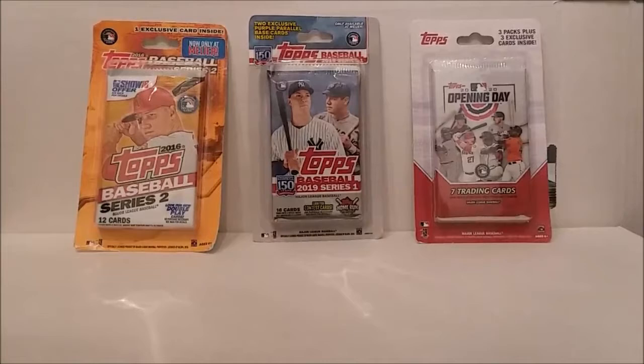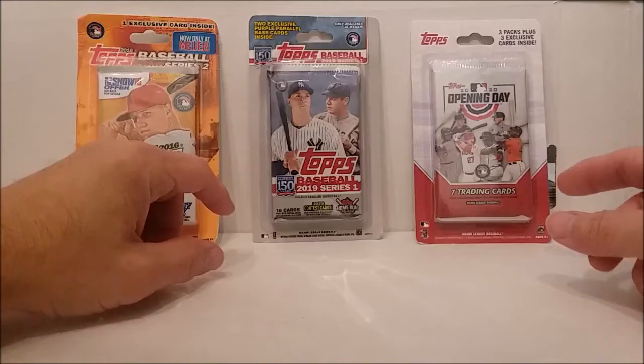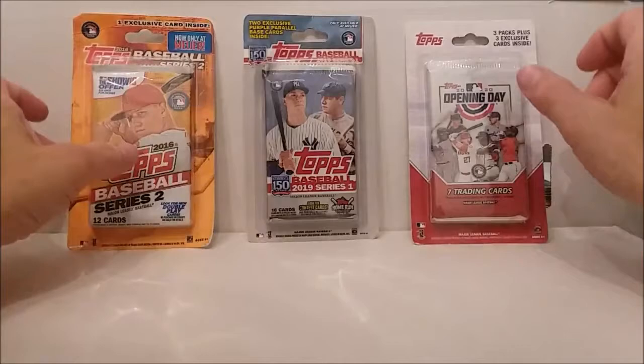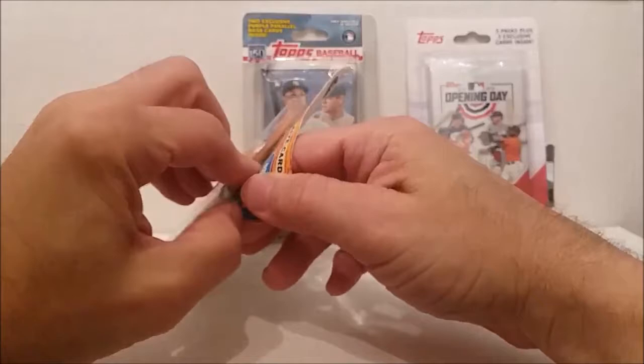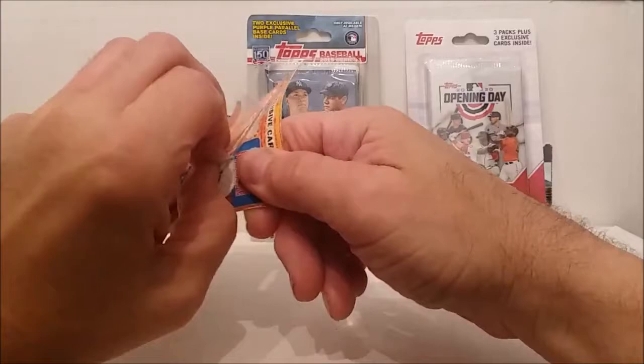Hello everybody, Tim from Tim's Cards and Comments back with another video. We have three random blister packs — Topps blister packs with the purple cards in them, only available at Myers. We have a 2016 Topps Series 2 pack, a 2019 Series 1 Topps, and the 2020 Opening Day pack. I bought these clear back last year, so I'm not going to find any of these in stores right now.